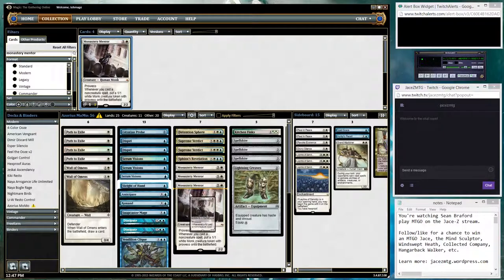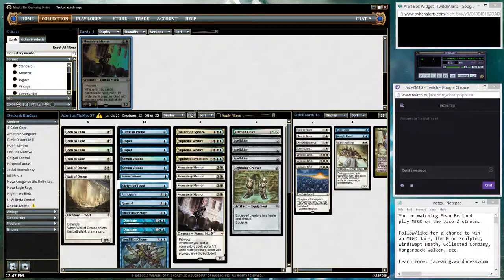The deck is built around this card, Monastery Mentor, which has prowess. It means whenever you cast a non-creature spell, it gets plus one, plus one until end of turn. Also, whenever you cast a non-creature spell, put a 1-1 white monk creature token with prowess onto the battlefield.